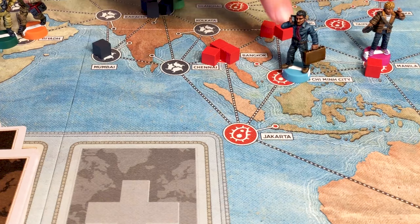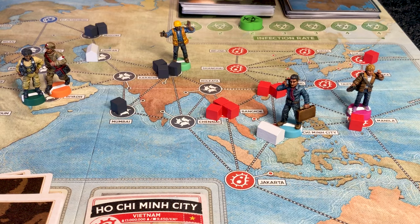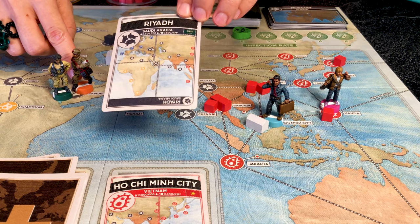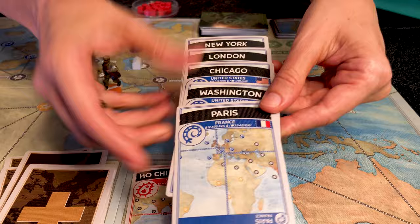The four science actions are: Build a Research Station by discarding the city card of your current city, placing a station marker there. Treat Disease by removing one cube from your current city for one action — if the disease is already cured, remove all cubes of that color as one action. Share Knowledge when two players are in the same city — you can give or take the corresponding city card, such as giving a Riyadh card to another player. Discover a Cure at any research station by discarding five city cards of the same color to cure that disease.